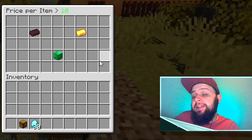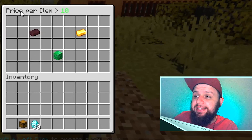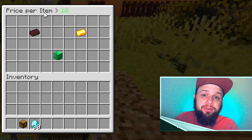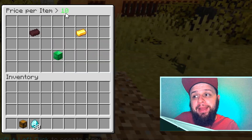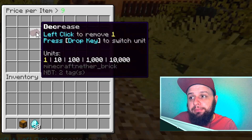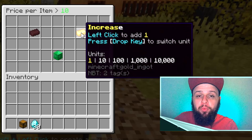Once we do that, we see another new view — this is where you set the price for selling your item in this shop. It's set by default to 10, but we can change it. We can decrease it by one or increase it by one.